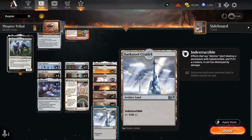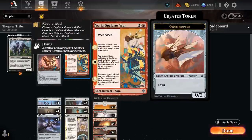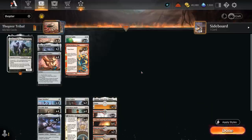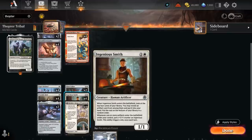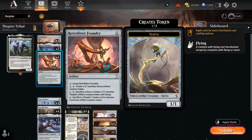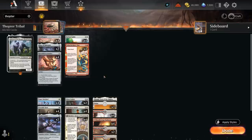Ingenious Smith can even find artifact lands like Darksteel Citadel, or 2 copies of Rust Veil Bridge — indestructible lands we can animate with the final chapter of Declares War, and most removal spells won't be able to deal with indestructible creatures. All these artifacts can help grow Ingenious Smith, and we can even wait until the opponent's turn to use Foundry to sacrifice a Thopter and make a 4/4, picking up an extra counter since Smith counts the opponent's turn too.